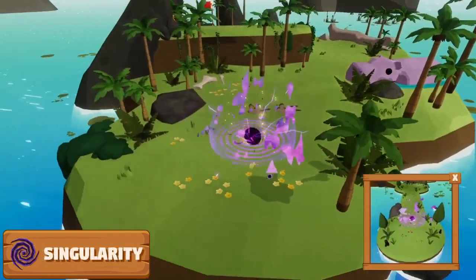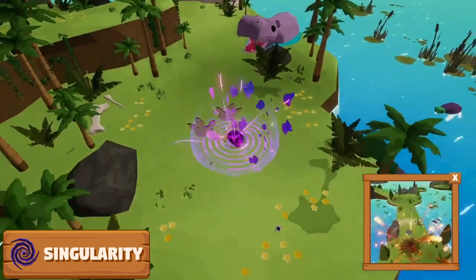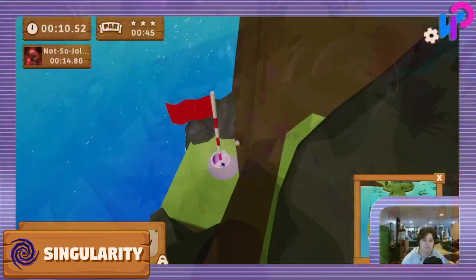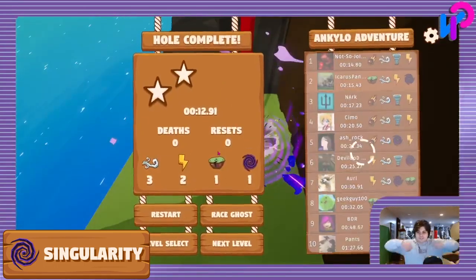The first of our utility disasters is the Singularity. The Singularity drags the ball towards its center and can be useful for catching the ball from the air. It's also great for speedruns when you need to move the ball downwards quickly.